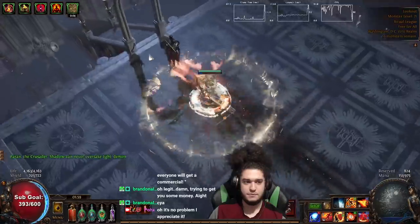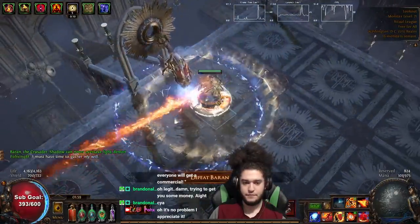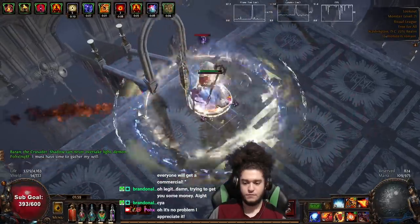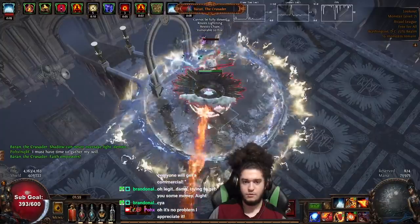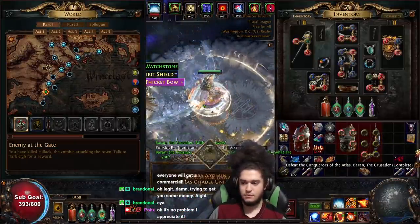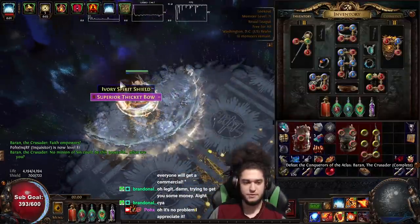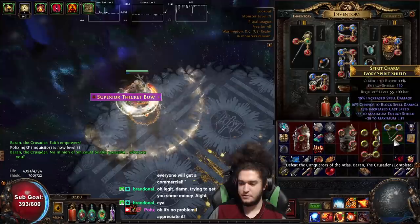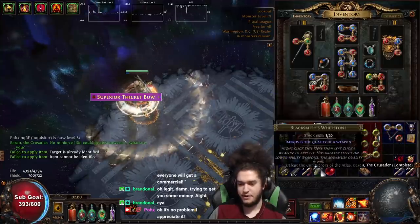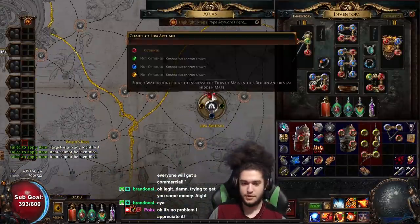Shadow can never overtake light, demon. Don't you love when you level up off of a boss fight? It just feels so good — reminds you of the old days. Single target's alright for now, nothing crazy good. This is very low-tier content, but it's definitely enough for me to kind of breeze through, so that's really nice.